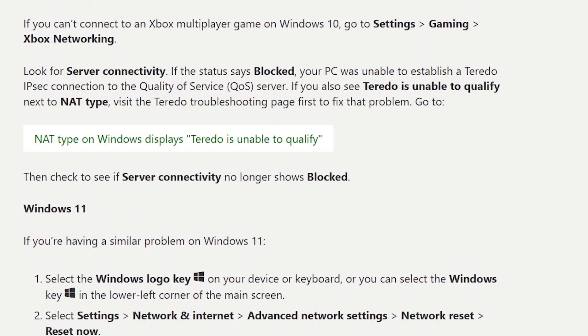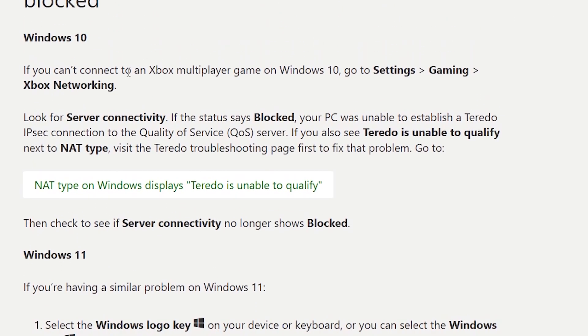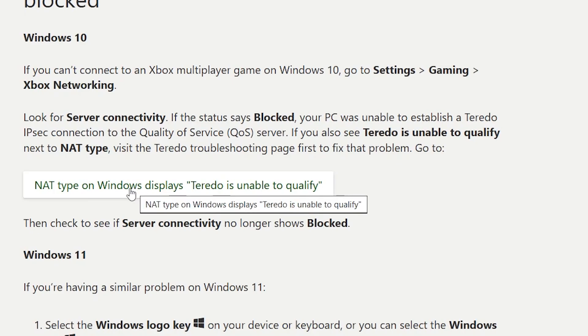If you're using Windows 10 and can't connect to an Xbox multiplayer game, go to Settings, select Gaming, select Xbox Networking, and look for Server Connectivity. If the status says 'Blocked,' your PC was unable to establish a Teredo IPC connection to the quality of service server. If you also see 'Teredo is unable to qualify' next to NAT type, visit the Teredo troubleshooting page first to fix the problem.